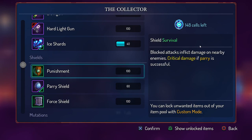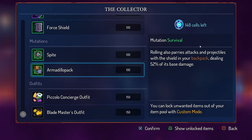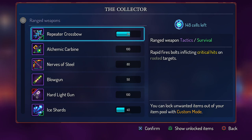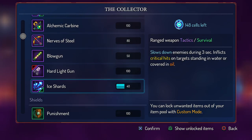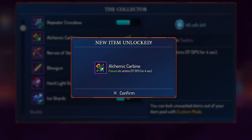Nothing in particular that I really want off the bat. The repeater crossbow — rapid fireballs inflict crits to rooted targets, poisons victims, inflicts crits if the arrow is shot at the right moment. Let's go with the alchemical carbine — sounds like an interesting one.